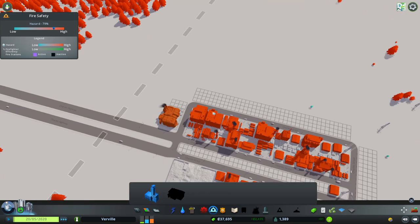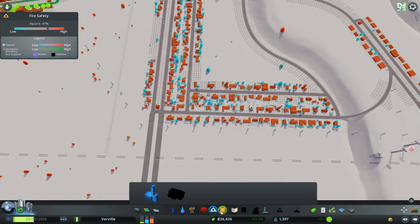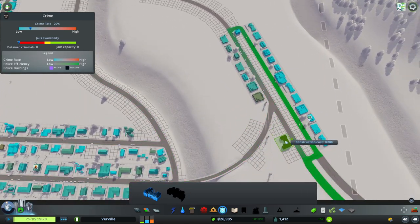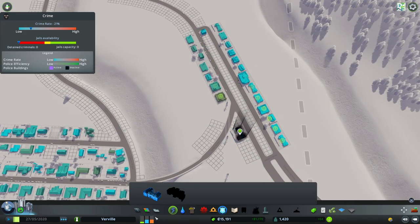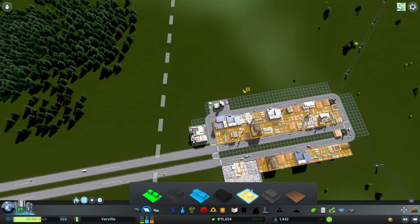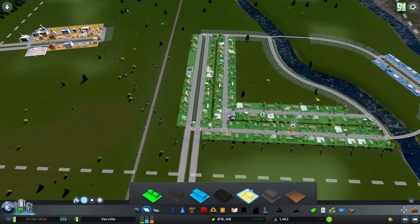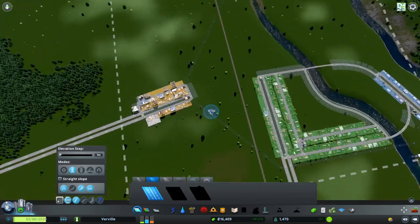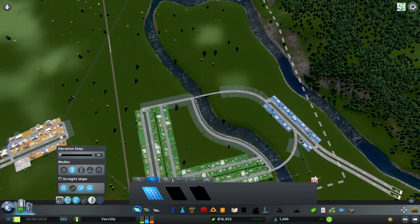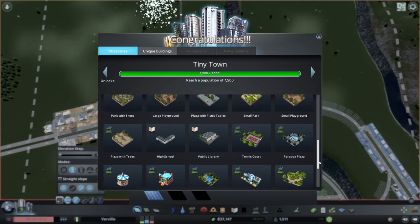In the European map, everybody gets the European assets — it just matters whether or not you're playing on a European map. Let's get the fire station down and then the police station down. I typically like putting the police station more with the commercial — there's a thematic element to that. It says we need more industry, so we'll give it more industry for now. Tiny Town milestone just hit — that's a little bit of extra cash.